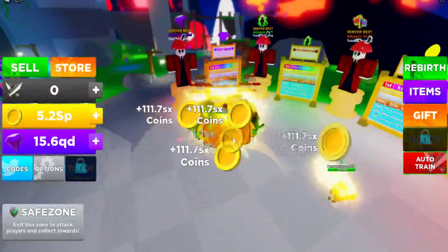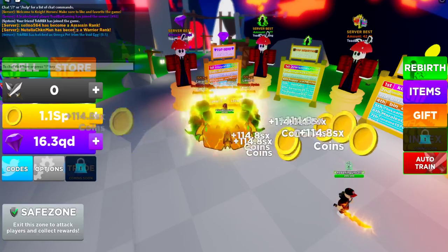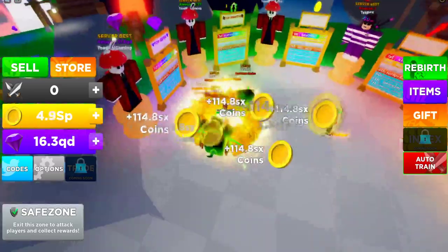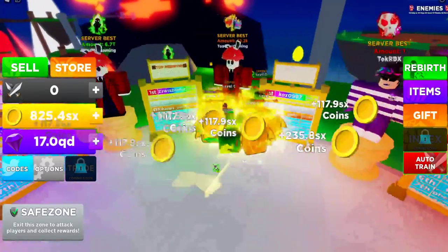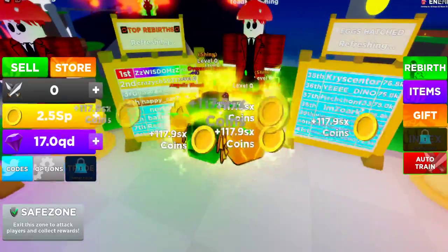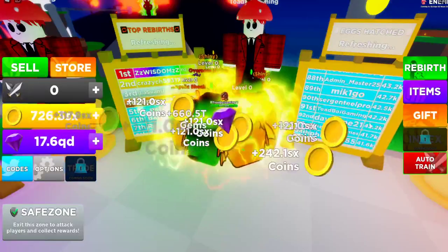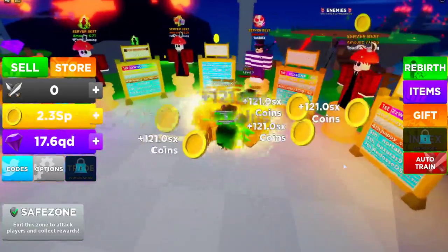First of all, there are these new leaderboard things that show you who's the best in the server. It also tells you at the top, hey, a leaderboard player has joined the server — and that's me, so that's super exciting. I think I'm on the leaderboards for eggs hatched. There I am — 91st, 42,000 eggs hatched. That's kind of cool that I'm there.